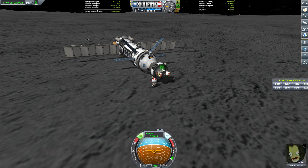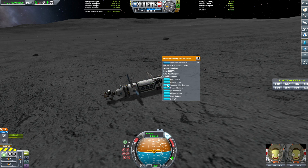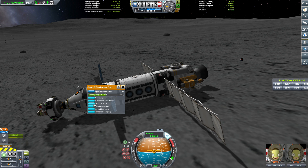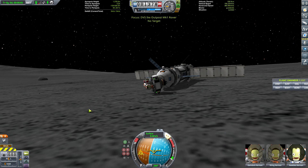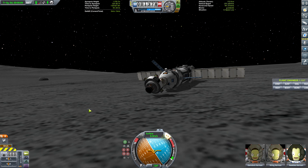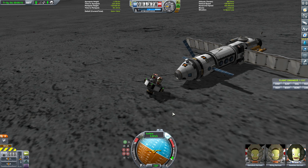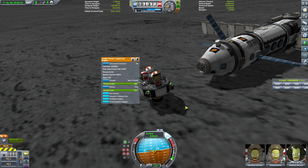Why not? Okay, get on board. Is that everybody? I think that's everybody. Nobody in there. Everybody's out, right? Okay. We are going to detach this. Oh my, this is going to be tricky. There we go. Okay. How much delta V does this thing have? Zero. How about now? Zero. There's no fuel in here.